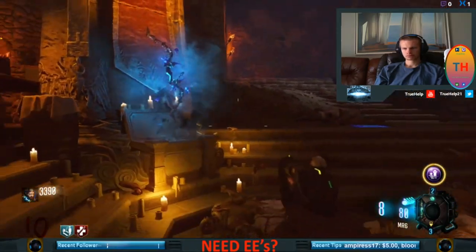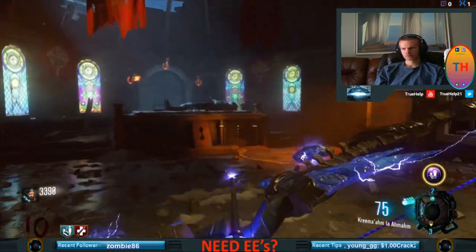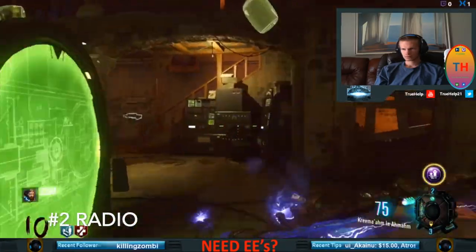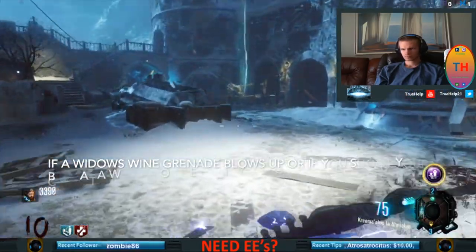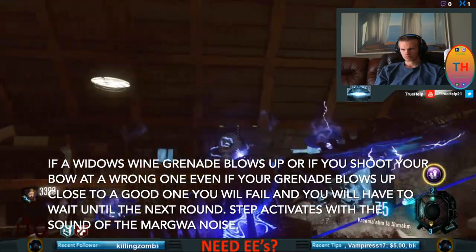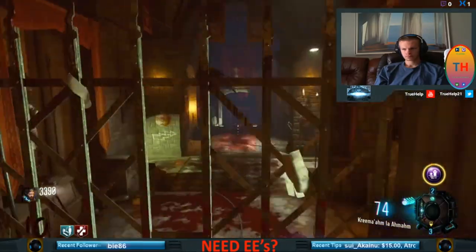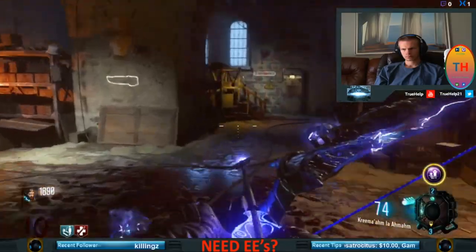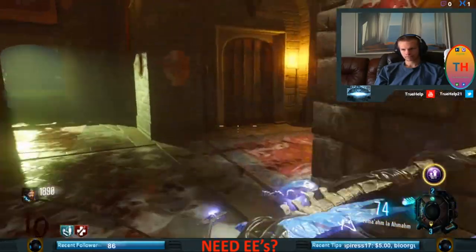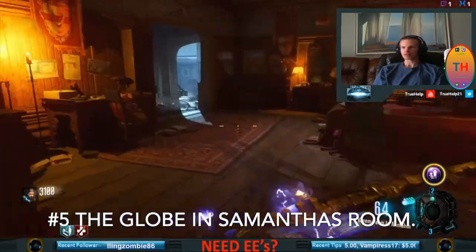Bring your upgraded bow — this step requires you to shoot wisps at like seven or eight locations with your upgraded bow. You can't use a Widow's Wine grenade and you can't shoot a wrong one, otherwise it will not work. So if you have Widow's Wine, be very careful — or throw the grenades away. If a Widow's Wine blows up by those wisps or you shoot something that doesn't have an electric wisp on it, you will fail.